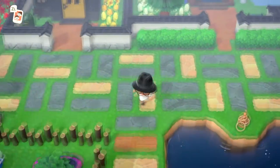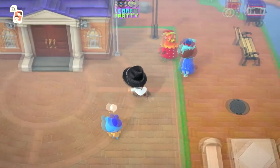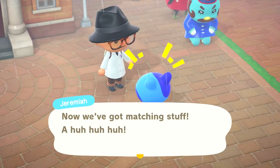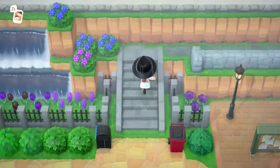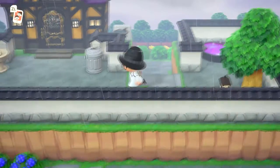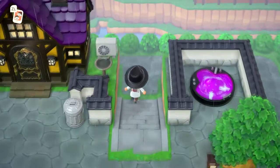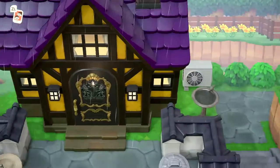We'll hightail it back to my house real quick. We'll talk to Jeremiah too while we're here — I really don't want a puffy-sleeved blouse but I guess I'll take it. This is my house, here's my mailbox and my trash bin. We'll run up here — I've got a whole bunch of bushes. This is my third-story encampment with a walled-off little bench, some water features including a whirlpool bath, and over here I've got a telescope.